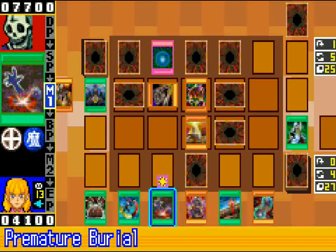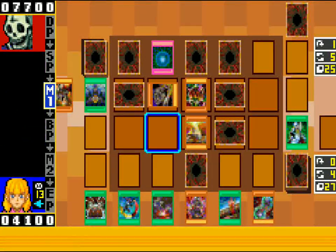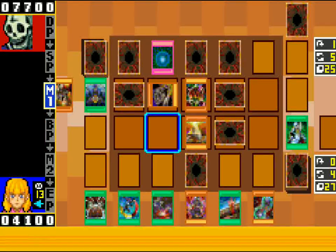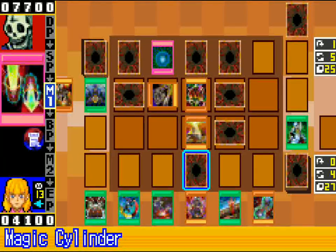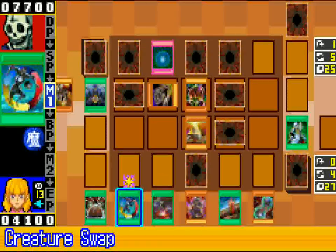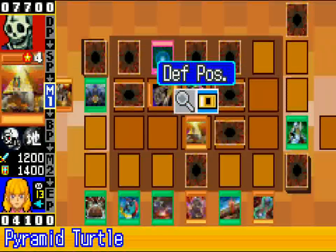I'm gonna go ahead and Nobleman the Deathslacuda because that's gonna be a really big issue very quickly. Don't really think there's anything much in the grave. I don't have any tributes or ways of getting rid of tributes. I can Brain Control the Goblin Zombie and Fissure, but then I'm using up a Brain Control just to get rid of one monster — that seems not so good. I'd rather have something to tribute or something better to use Brain Control with. Defense mode, pass.